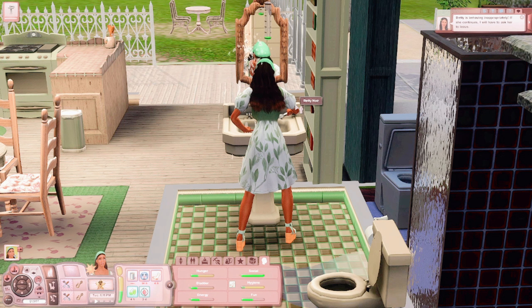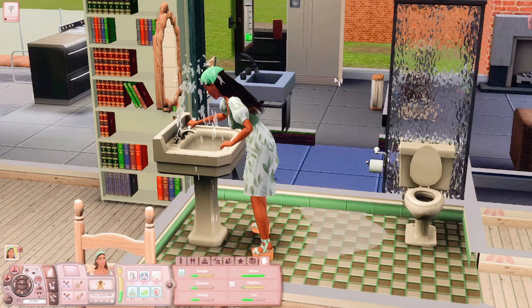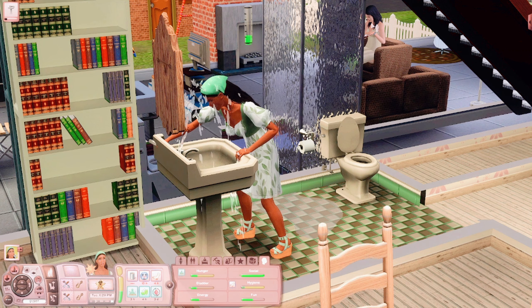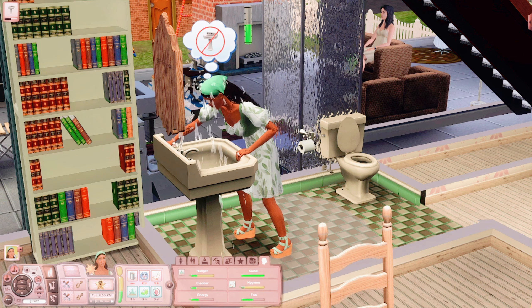This girl went to brush her teeth in these people's bathroom and then broke it. Like, how do you break it, girl? One of the girls — Shirley, who's actually a really cute pre-made — she's reading over there. She's like, you're behaving inappropriately; if you continue we're going to have to ask you to leave. Yeah, of course — because you literally just broke their sink. Fix it faster!